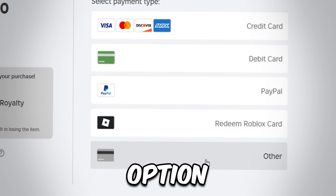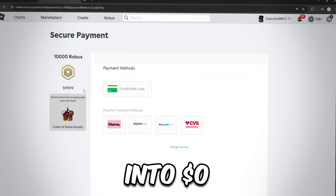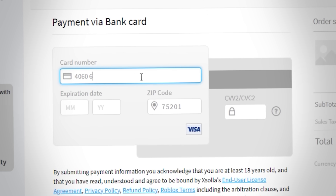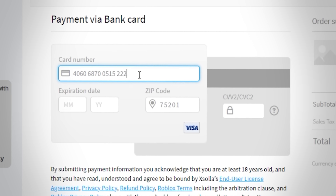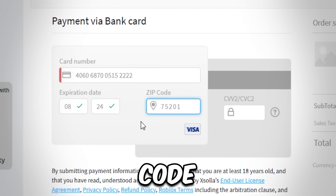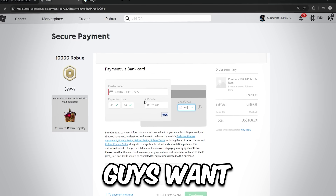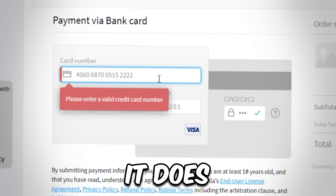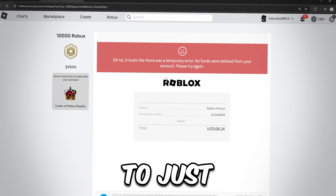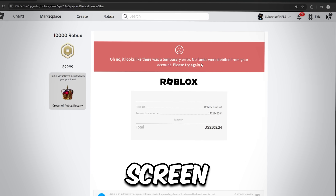Once you're here, click on the other option. It will load up with your item — the Crown of Robux Royalty — saying $100. But don't worry, this $100 will turn into $0. Click on the credit/debit card option. Enter the card number 4060-68700-515-2222, the expiration date 08/20/24, and for the CVC2 type in 121. The zip code doesn't matter much. If you get a red card number, try CVC 221 instead. Click continue. You'll then see a message saying there was a temporary error and no funds were debited — just stay on that screen.